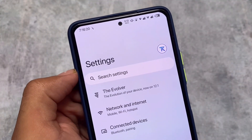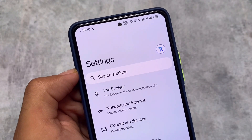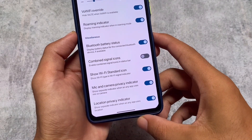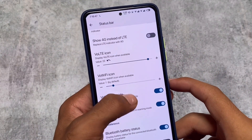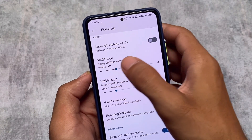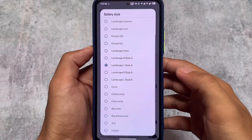We also found one more change in the status bar — the Wi-Fi icon now has a number written on it, showing the Wi-Fi standard. As you can see, the number four is displayed. You can enable this option called 'Show Wi-Fi Standard Icon,' which was not available in the previous update. Additionally, there are approximately 24 styles of VoLTE icons available. If you use dual SIM and have the vibration icon enabled, the notch might interfere, so I'd recommend using a minimal VoLTE icon that just shows 'V' to save space.